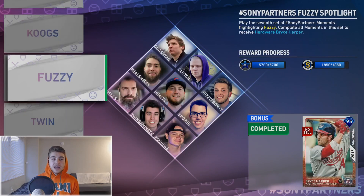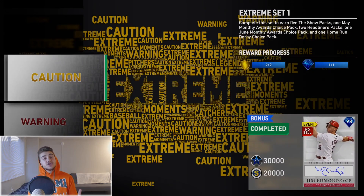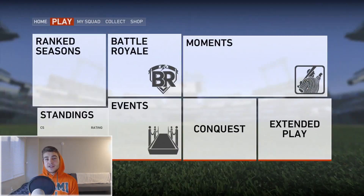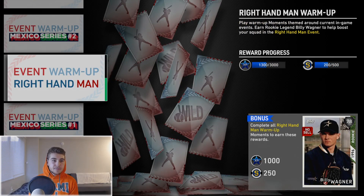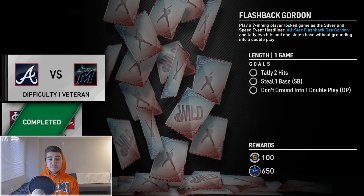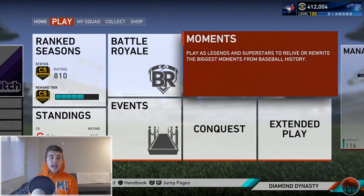Sony partner cards are must-haves if you haven't done these - they're such easy flashback and signature cards, really going to help your collection. I did Moments Extreme; if you need help with that I have a video linked. That's another two signature cards you can get for free. Also note on the Wild Card - you have a good amount of rookie cards you can get for free. They're pretty attainable: three to six inning event games with moments within them, and you get a rookie card. There's one breakout card in there as well.